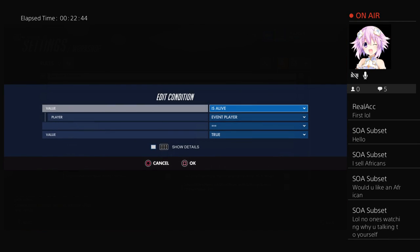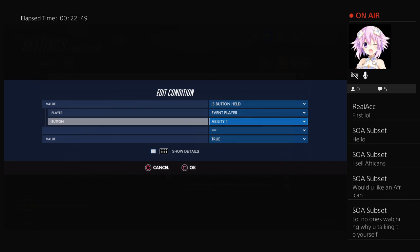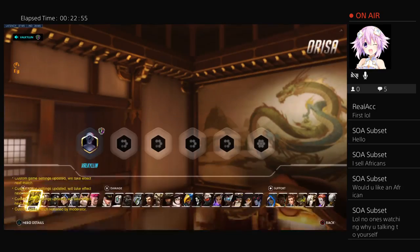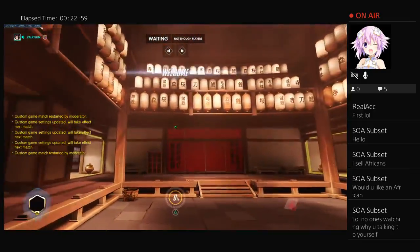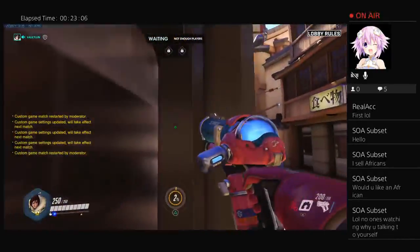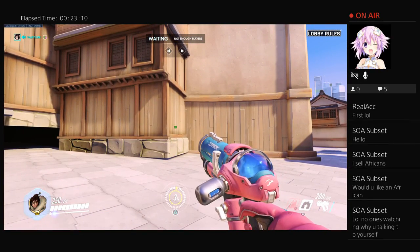Set conditions: 'is alive event player equals true' and 'is button held event player ability one true.' Restart the game and you basically teleport around the map like this, go wherever you want, easily go outside the map. That's how it's made — super easy.